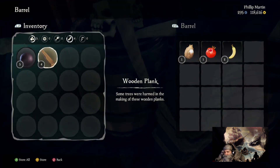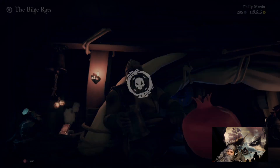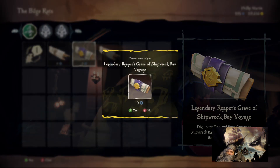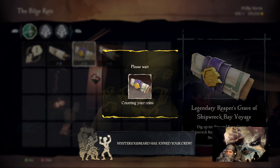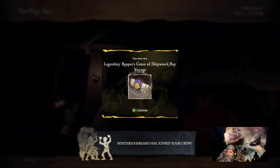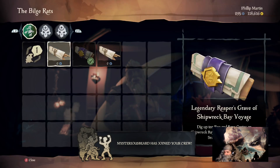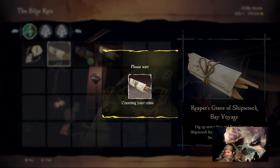Oh, make sure you grab a mission from Duke — one of each. I need a legendary. Then you need to get a new controller, man — legendary, come on, put those coins in. And then a regular Reaper's Grave. Then cancel some voyages, okay.